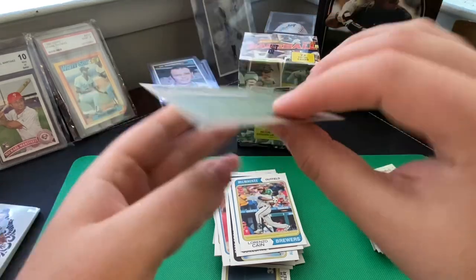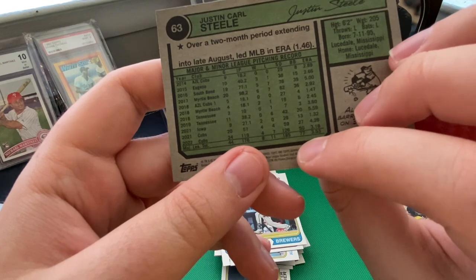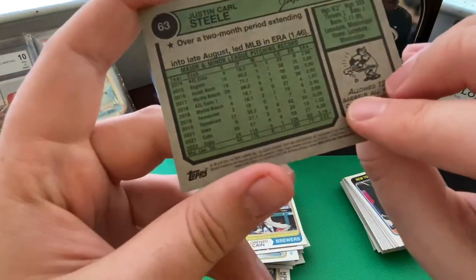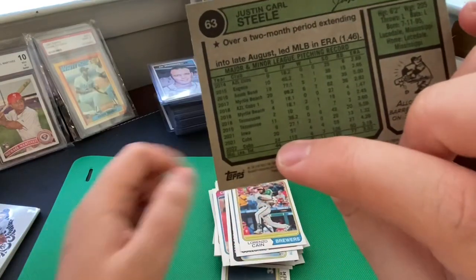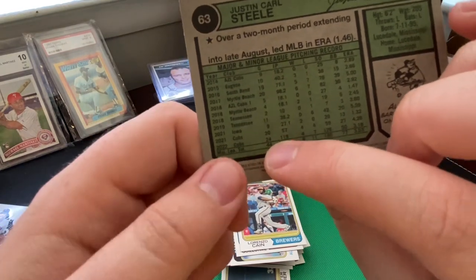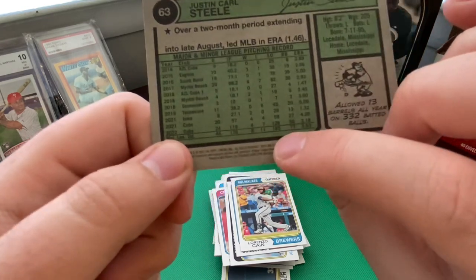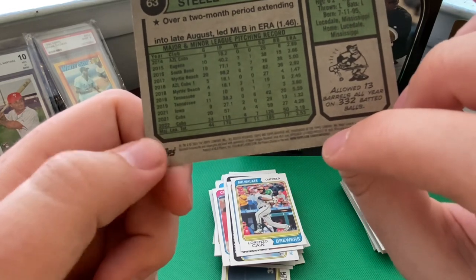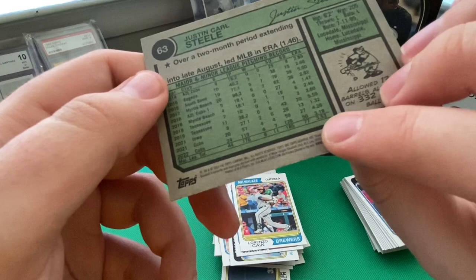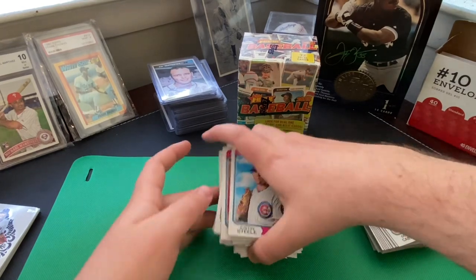I'm surprised this is a rookie card for Justin Steele, because I know I went and saw him pitch in a game against the Brewers like two years ago. You can see he pitched 57 innings in 2021 with the Cubs and 119 in 2022. So I'm pretty sure he should have already passed his rookie eligibility — that's interesting. Anyway, that was the hanger box.